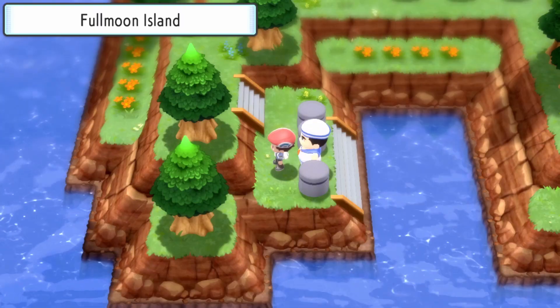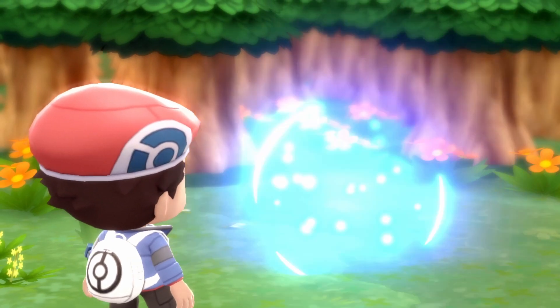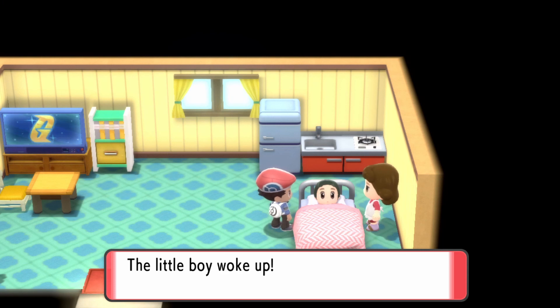He takes you to Full Moon Island and once we get there Cresselia is just chilling. Interact with her and she will fly away, leaving the feather. Pick it up, head back, give the feather to the boy, and Cresselia will be ready for the picking.